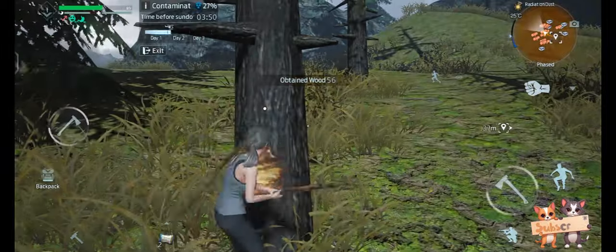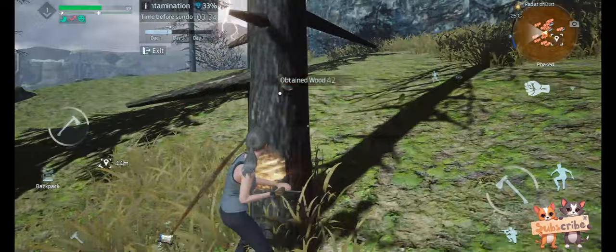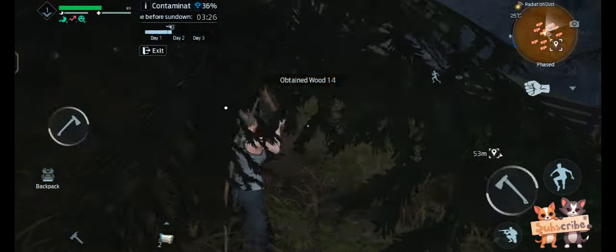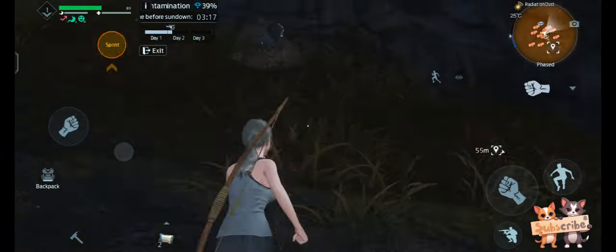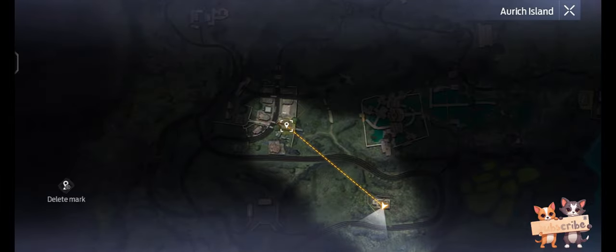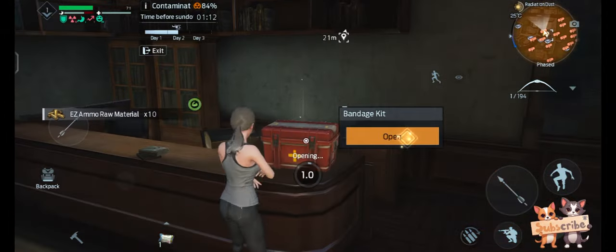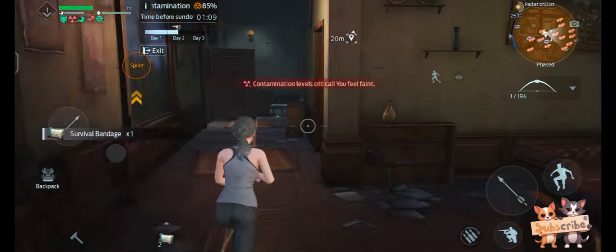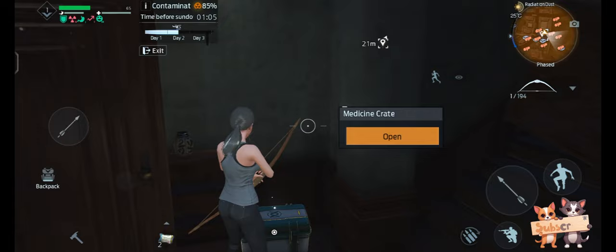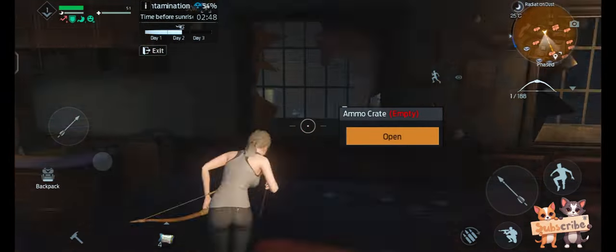On day two, we already have a gun, so focus on gathering wood and stones for arrows. Go to this location to survive day two. After crafting arrows and ammo, search for medicine and bandages in the remaining time — find these types of buildings, they're useful for surviving day two.